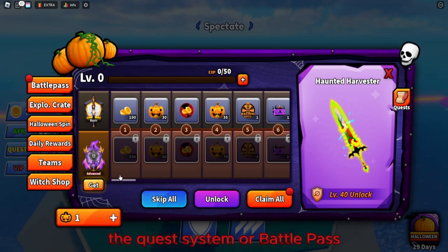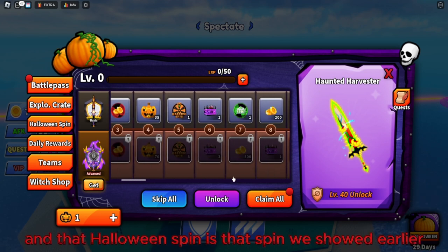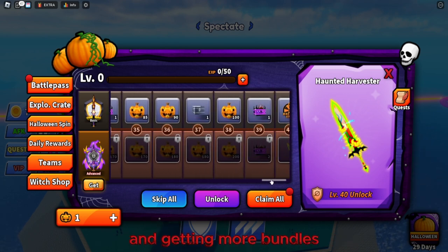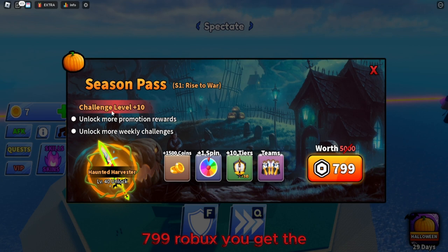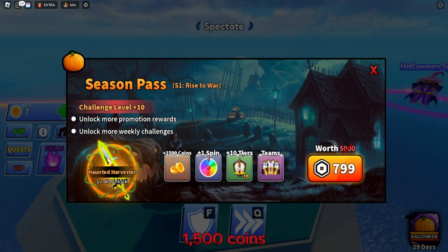The limited swords may come to the main game when fully released. The final part of the update is the quest system or battle pass. Every 50 XP you level up and gain items like 35 pumpkins, a Halloween spin, an Epic crate, and more spins and bundles as you progress. The advanced pass costs 799 Robux.